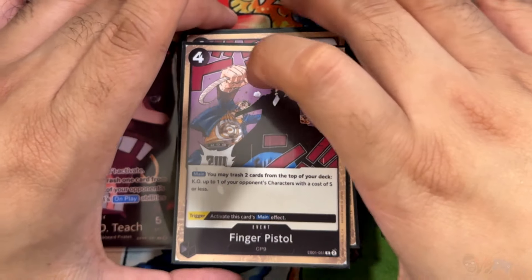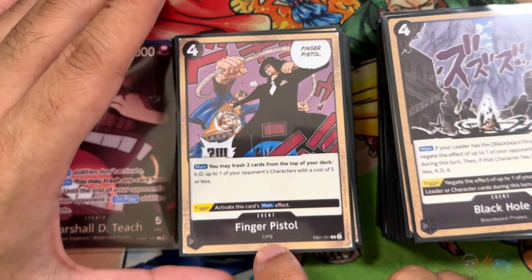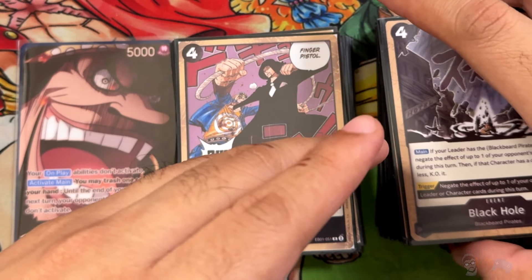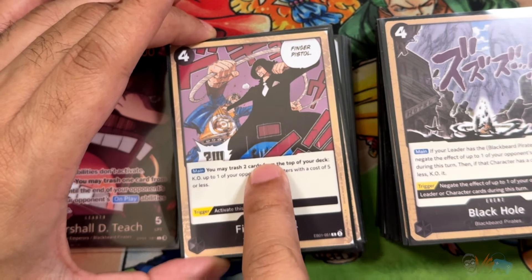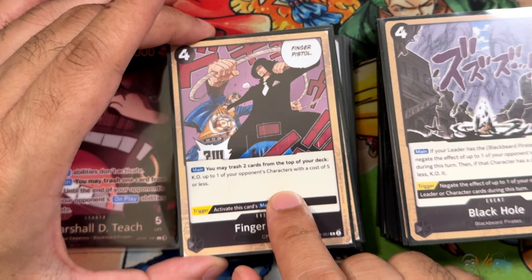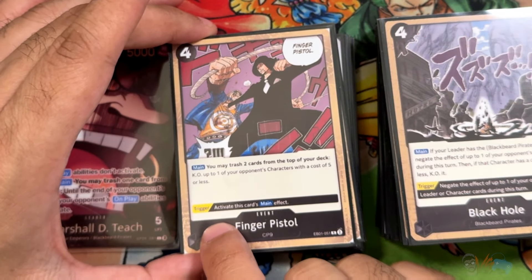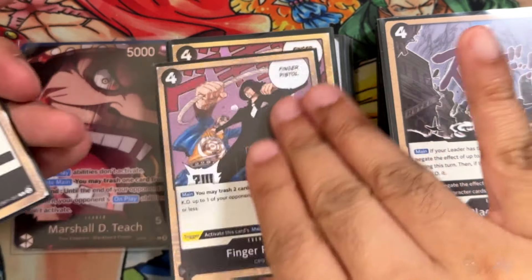Now we have probably the best KO card of the deck — Finger Pistol from EB01, CP9. You trash 2 from the top of your deck, which combos incredibly well with Jesus Burgess for building up your trash count, then KO a 5 or less cost character. You don't even need to lower costs most of the time. But combo it with Tempest Kick and you're KOing an 8-drop — something like a Gekko Moria on the field. Five Dawn for the KO, insane value in trashing the top. The trigger is activate the main effect. Running 4 of these. It's your best KO card.